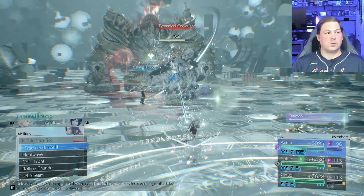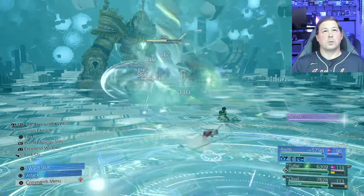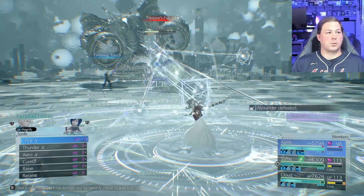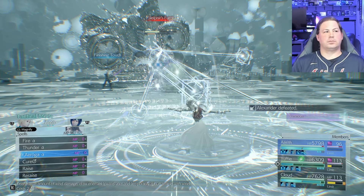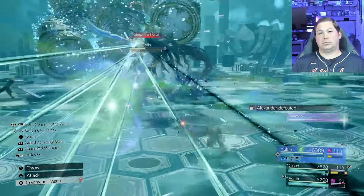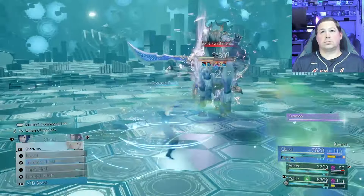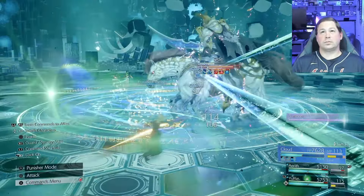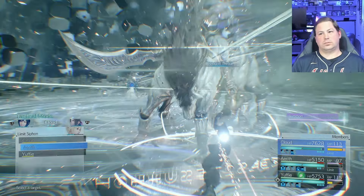Odin is very generous and uses Sleepner's Furor pretty quickly after returning — practically begging me to take him out. Ask and you shall receive: I stagger Odin and I'm ready to fire off more level 3 limits. I have essentially two level 3 limit breaks ready and I'm not taking my foot off the gas pedal.